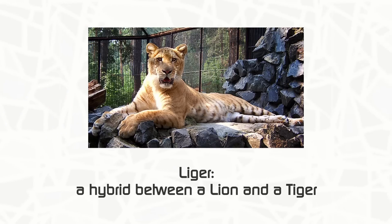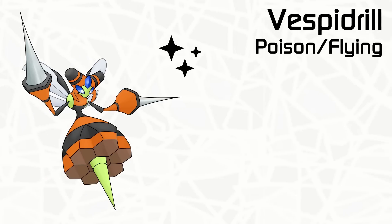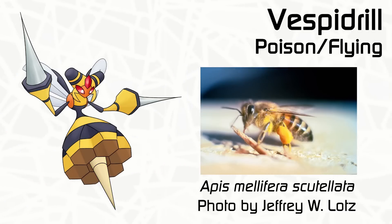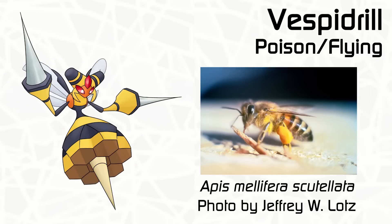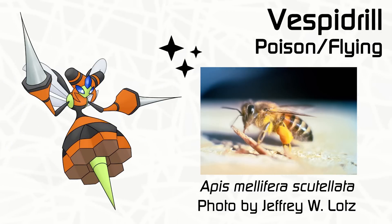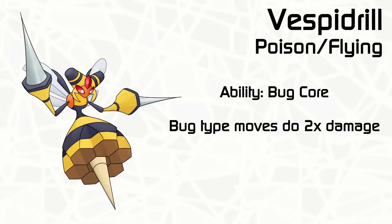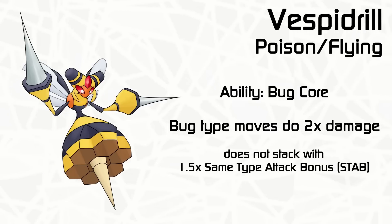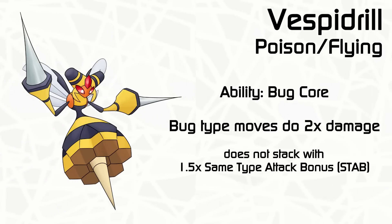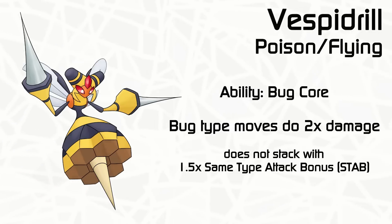Let me show you my Fusion of Vespiquen and Mega Beedrill. It's based off of the Killer Bee, which was a hybrid of the East African Honey Bee and various European Honey Bees cross-bred by humans to hopefully have a bee that makes even more honey. Instead, we got a super aggressive line that attacks ten times as much. Vespiquen Drill ended up being Poison and Flying type because I wanted to make a new ability called Bug Core that doubles the damage of Bug-type moves — like a better STAB for Bug type without the deficits of having Bug weaknesses. If a Bug type somehow gets Bug Core, this just overrides the STAB, so it's still just two times the power.